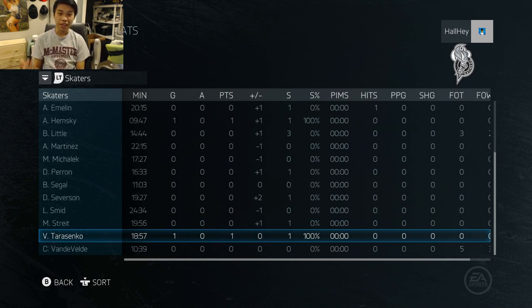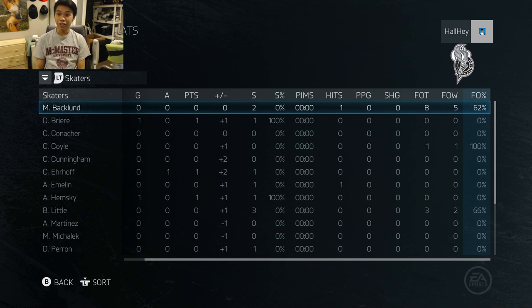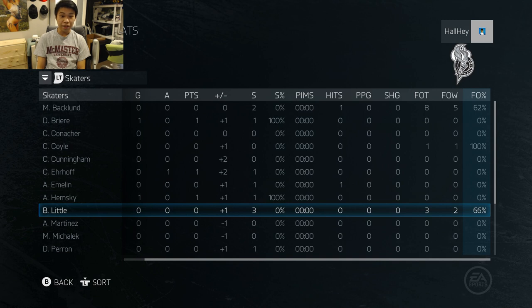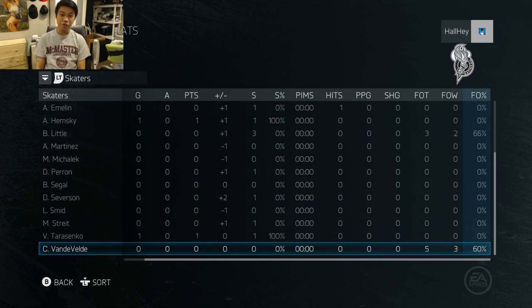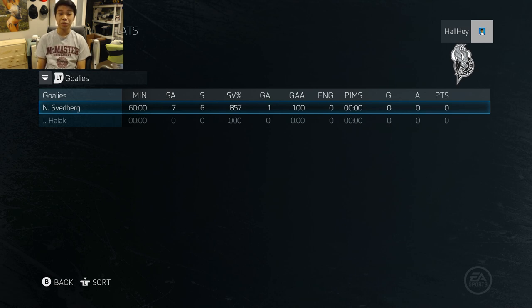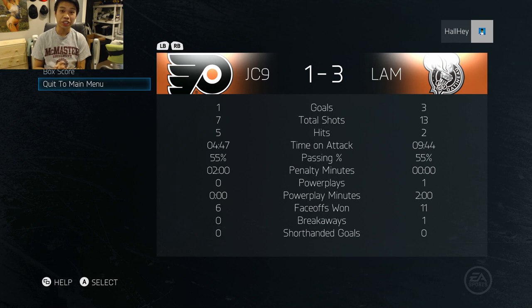Perron at 86 overall — maybe around 1,500 coins — has great hands; he always held onto the puck even through body checks. Tarasenko at 85 overall is solid, has good speed and body size. Face-off stats: Backlund 62%, Coyle 100%, Brian Little 66%, Vandeveld 60% — not one of the best centermen. Svedberg made some great saves and was quick and agile, including that big glove save.